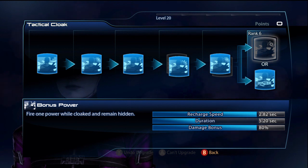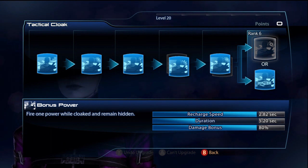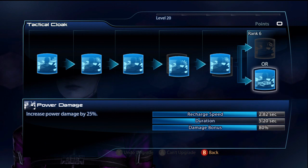With Bonus Power you'd cloak, use Dark Channel, wait a couple seconds, then do Warp for an explosion — but that's just too boring for me. You're just cloaking and waiting. If you want to be like me, run around and shoot, use Dark Channel 90% of the time, and Warp here and there for explosions. I went with Power Damage at 25%, which helps your Dark Channel DPS — her Dark Channel DPS is amazing.